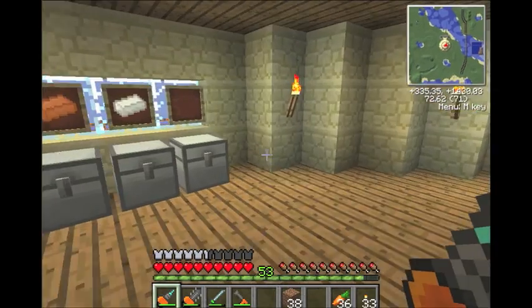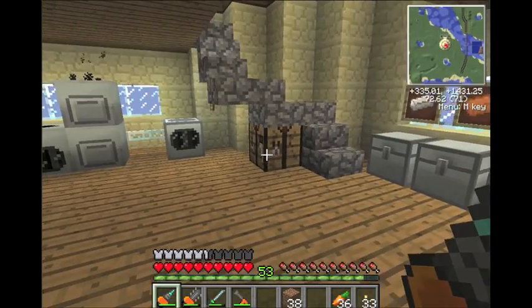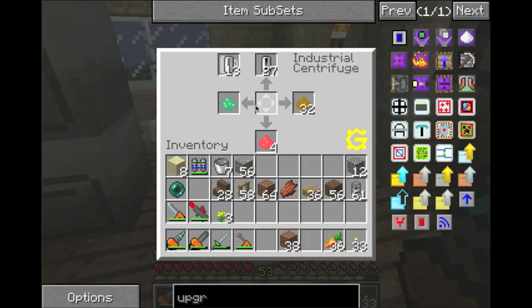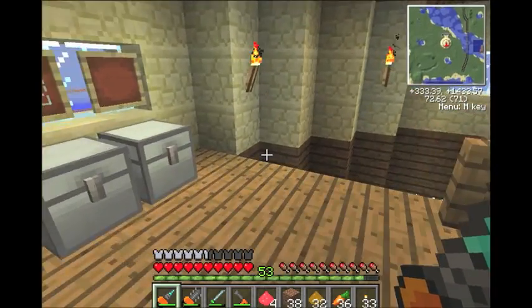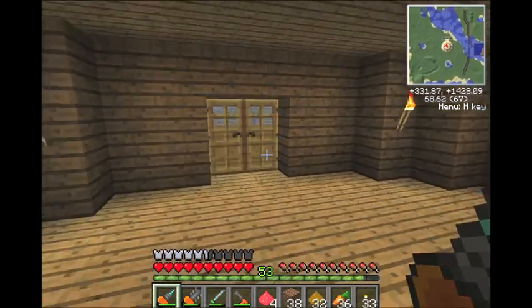Hey everyone, this is Rock. I'm going to do a tutorial today on the solar panel. As you know, last episode we used the industrial centrifuge and we spun some red stones and empty cells. We got pyrite dust, ruby dust, ender eye dust, and silicon cells. The silicon cells are the ones you need for this. That's why I showed that machine first and that was the first recipe we used on it.